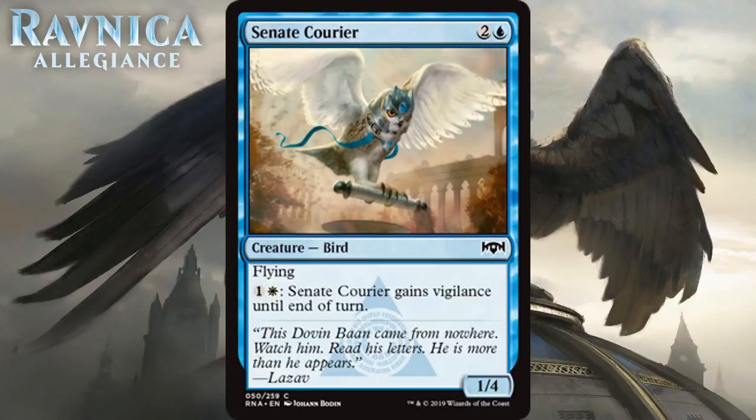Next up we have Senate Courier, which for two generic and a blue is a 1/4 bird at common. It has flying, and for one generic and a white, it can gain vigilance until end of turn. Most cards in this cycle are serviceable but not much more. A 3-mana 1/4 flyer is fine — it would probably be a C- if that's all it was. It can block a lot of the flyers in the set, and with vigilance it might start pecking away at your opponent. It's an alright card, something you feel fine playing in Azorius, but nothing special. It's a C.